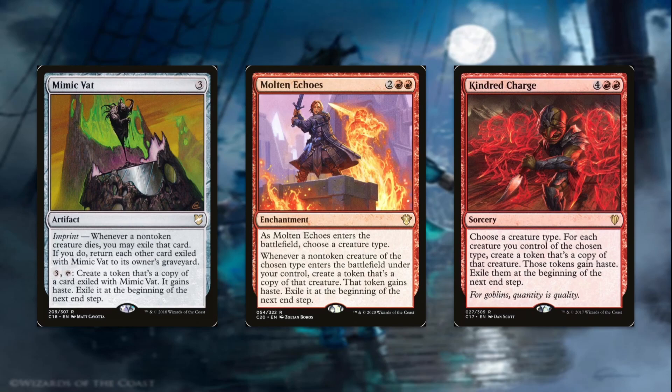Ominous Echoes, for four mana, is an enchantment. When it enters the battlefield, choose a creature type — we're going to choose pirates. Whenever a non-token pirate enters the battlefield under your control, you get to create a token that's a copy of that creature. It gains haste, but exile it at the beginning of the next end step. This is just doubling up all of our pirates that we play. When pretty much all of your creatures are pirates, this can get out of control pretty fast.